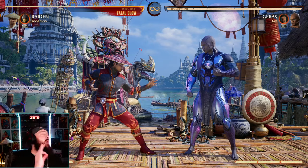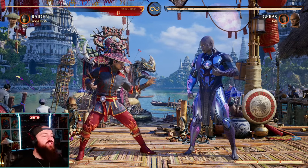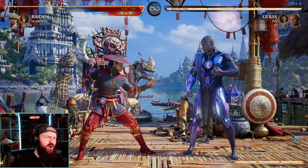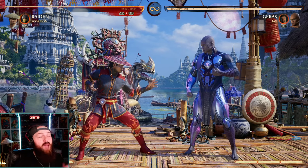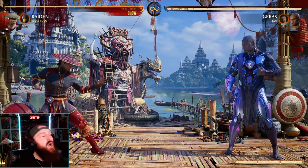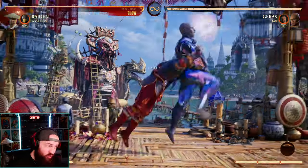That can be frustrating — like if you really do call the throw, press one, but they actually did the forward throw and you get thrown anyway even though you called it. But the most frustrating thing about throws in Mortal Kombat that I just learned the other day is that you actually cannot be blocking to escape a throw. Like if you're blocking and they grab you, you can't counter, you can't escape the throw.